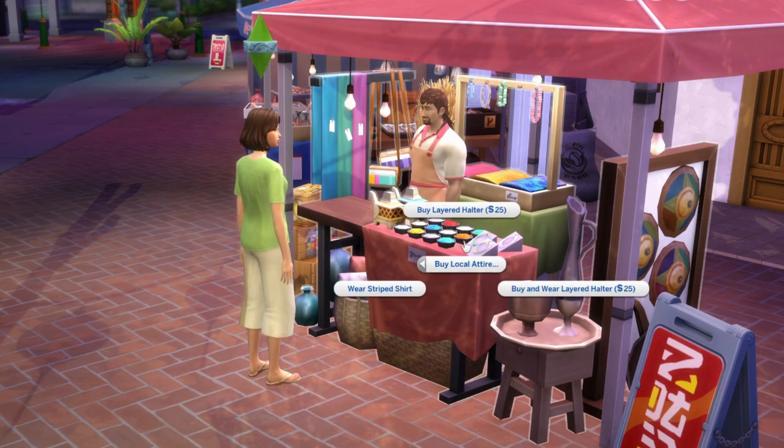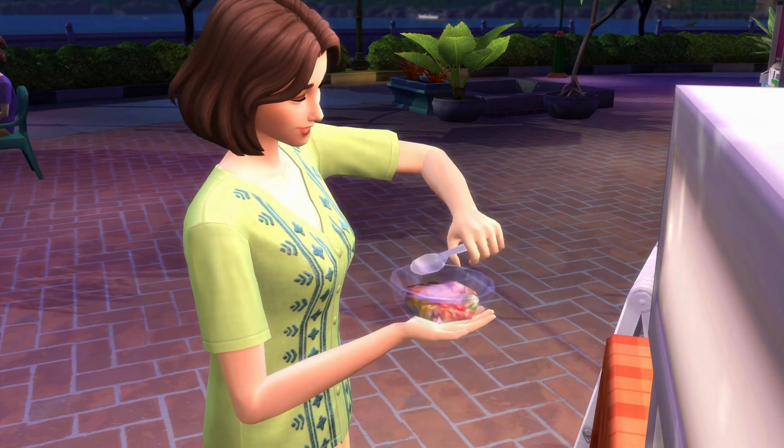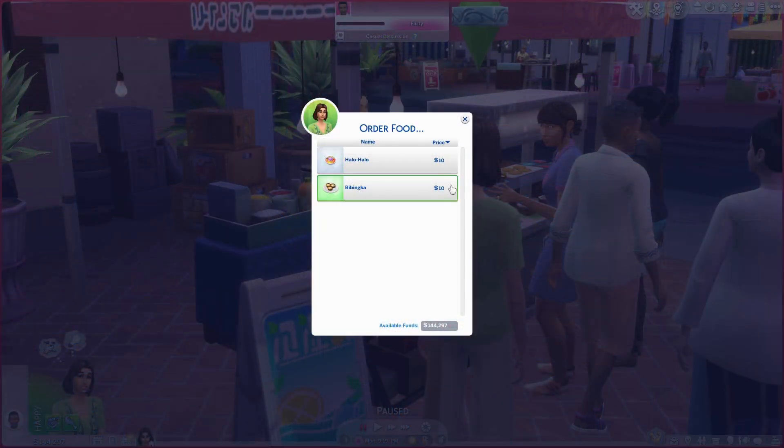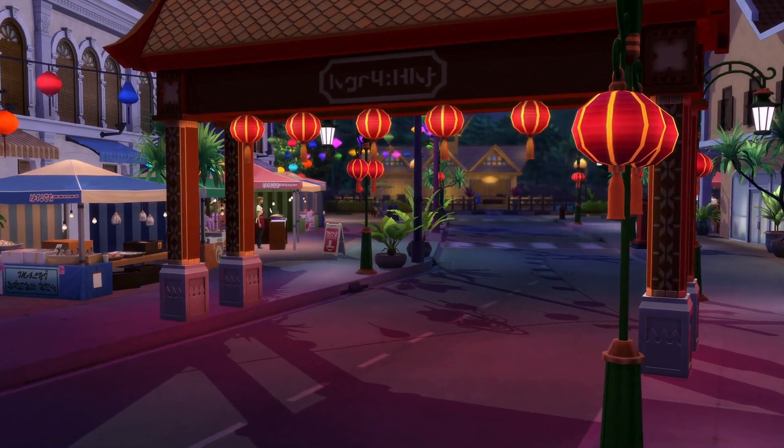It's nice to have new buyable clothing as well as new recipes like Halo Halo, which come with their own unique moodlet. But there's literally a stall for just two sweet items, and there's so much scope and potential here — it seems like it could have been so much more.